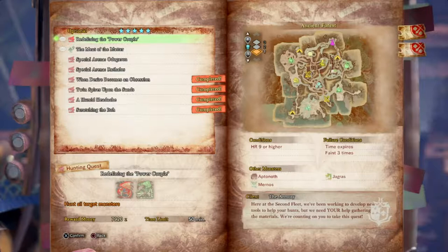First of all, you're going to need to have completed Redefining the Power Couple. This is against two monsters — the Rathalos and the Rathian — at HR9 and above. But if you want to tackle it on your own you can, or if you want to grab some extra friends and do this one, you can do that also.